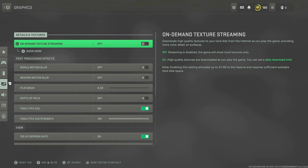Graphics settings. On-demand texture streaming — turn this off. I don't know why this exists in Call of Duty. It doesn't matter how good or bad your internet is, you should not have this on. It causes lag, issues, and I believe it's also a reason for packet loss. Hopefully Activision stops putting this in their games.